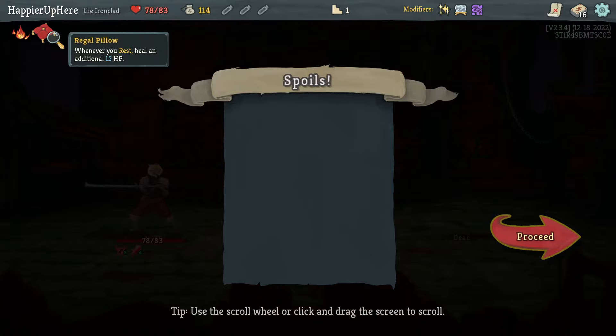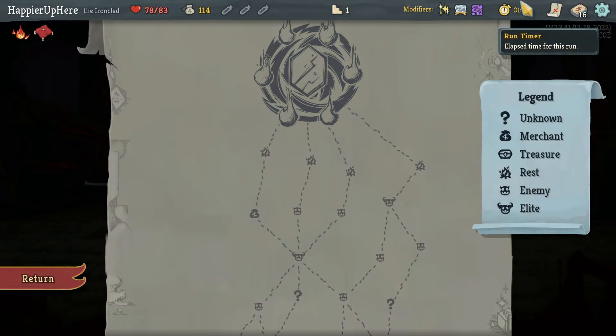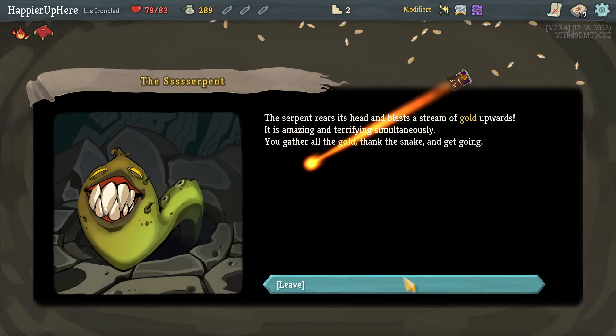That Feed might be the first thing to upgrade. We got a relic: resting heals an additional 15 HP. Before I take that, I have the Hexaghost at the end — actually no, I'm not resting. It's okay, I'll just avoid resting before the boss. We have my first Kirby's doubt here.